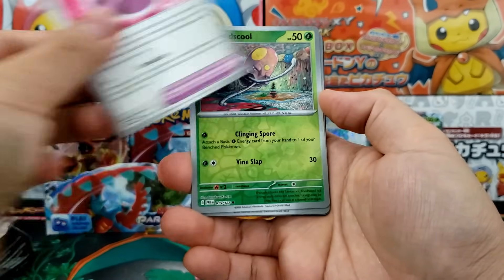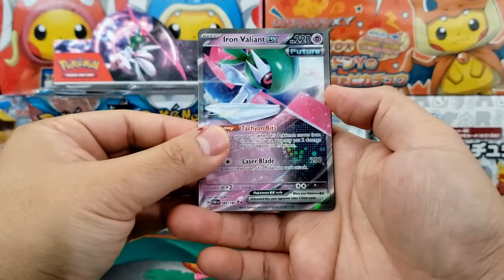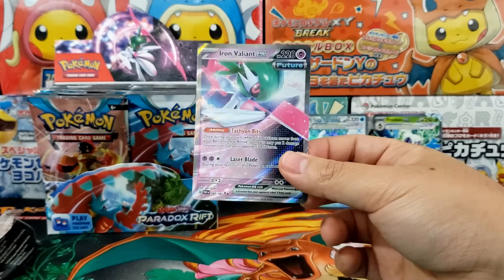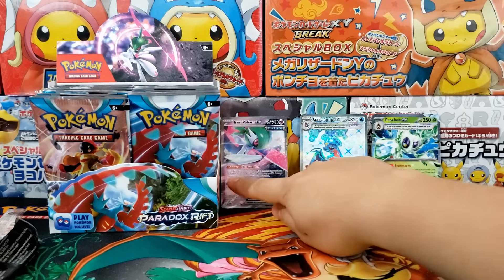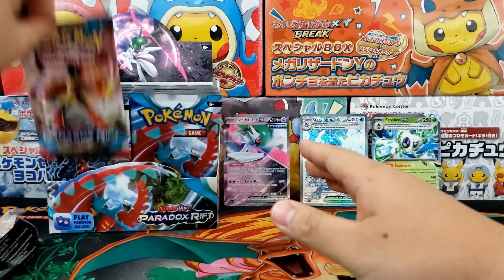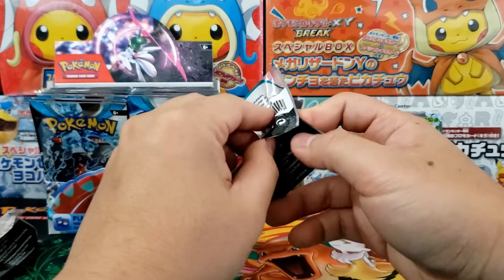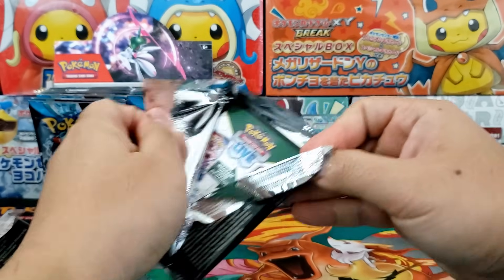I would say it's definitely more enjoyable or more fun than Scarlet and Violet Base as well as Paldea Evolved. And let's be honest, Obsidian Flames is a little bit of a whimper — it kind of fizzled out. With Obsidian Flames, unless you're a huge Charizard fan, I really don't think there's much in there for you. So I would actually say Paradox Rift might be my favorite non-special set of the year.